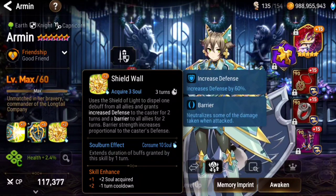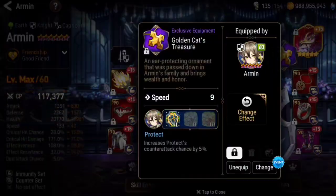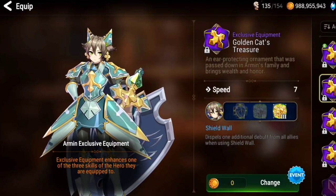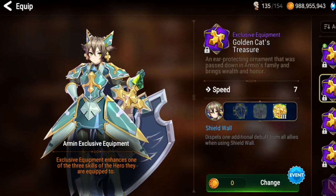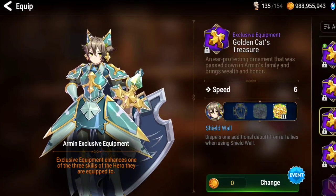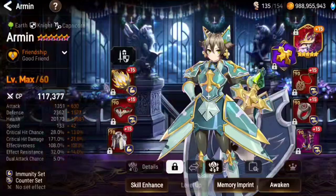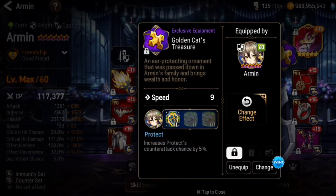Shield wall — this is good because the spell's debuff, you can have a different exclusive equipment. You can have two debuffs removed from your allies before applying a barrier. And the barrier strike can get increased with an exclusive equipment.